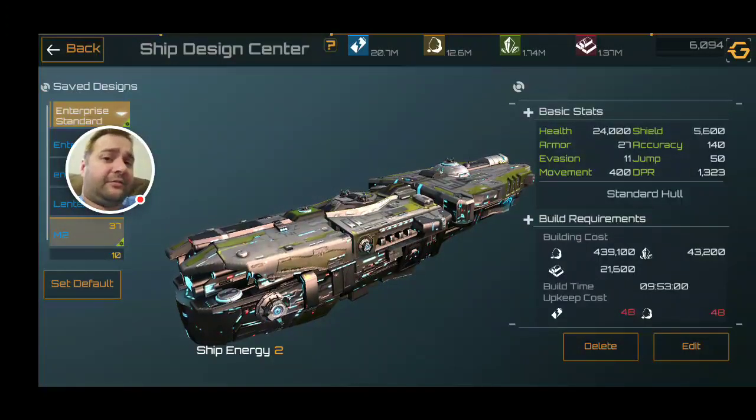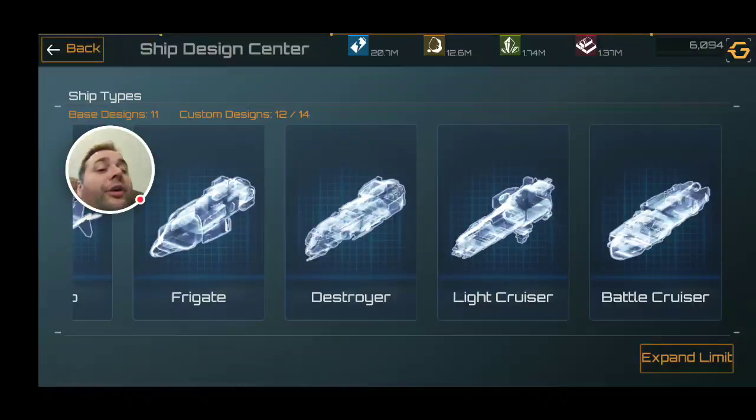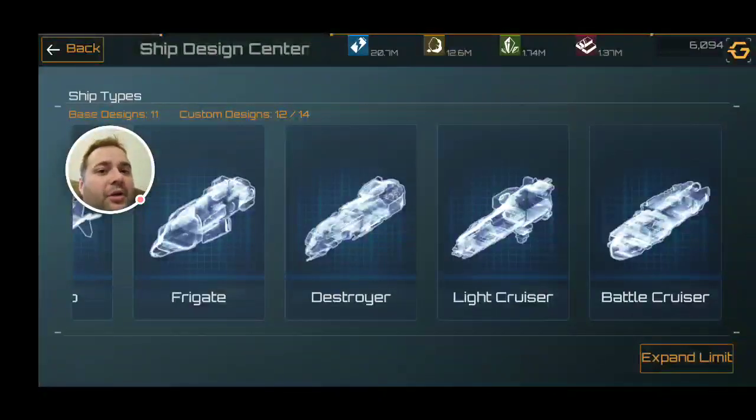Battle cruisers — right now they're my main offensive ship, the strongest unit I can make. But I believe once I get the royal oaks I will replace my battle cruisers entirely with them. Much like the destroyer and the fighter, battle cruisers will become more of a filler spot — if I don't have quite enough points for another royal oak, I might throw in a single battle cruiser. Also, if I get the upgraded version of them, it might be better offensively than the non-upgraded royal oak. So until I have that, I might actually build battle cruisers for offensive power, then once I unlock better weapons and the upgraded version, I start to rebuild and replace them.